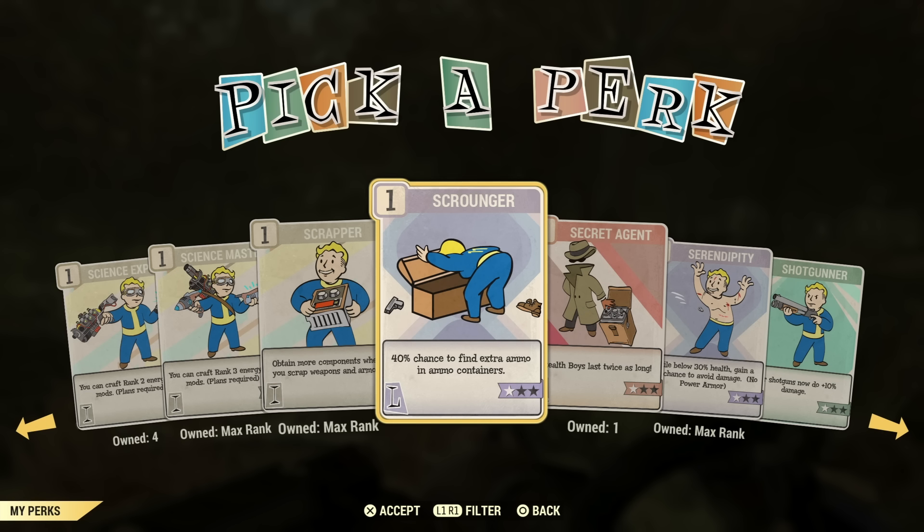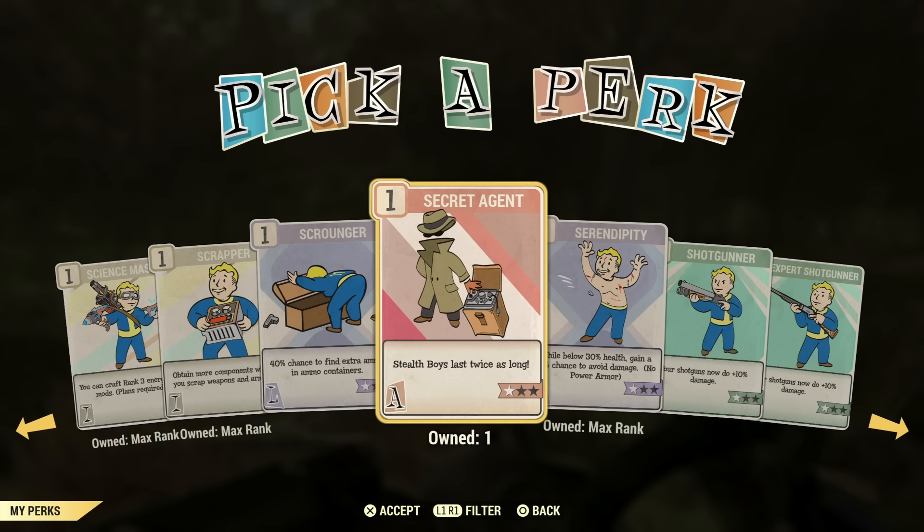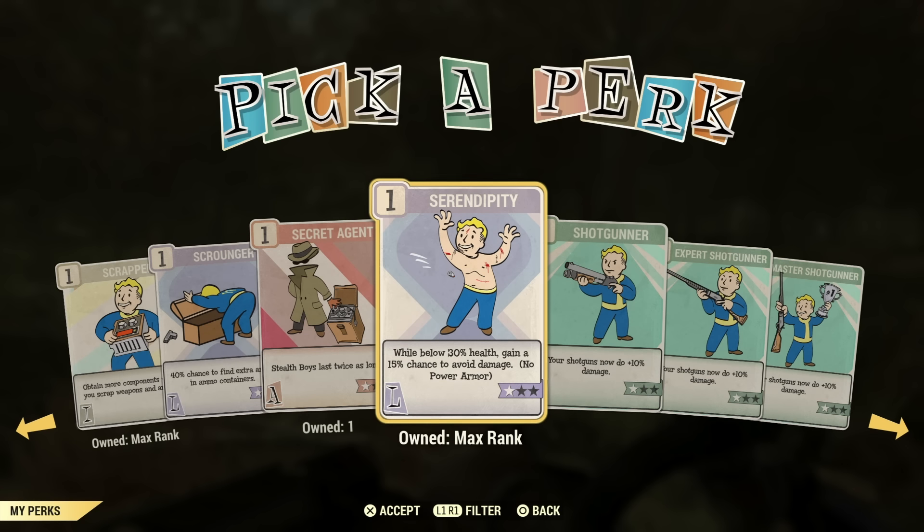Scrounger is not so efficient — you can pretty much craft so much ammo at this point, and you can buy it at vendors. You don't need it. Secret Agent — I've heard it's very good for PVP. I myself don't know too much about PVP, so maybe if you're into that, it might be for you.